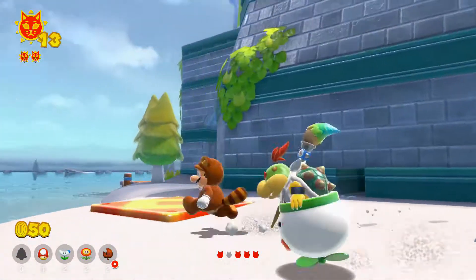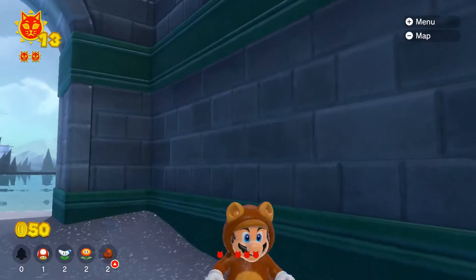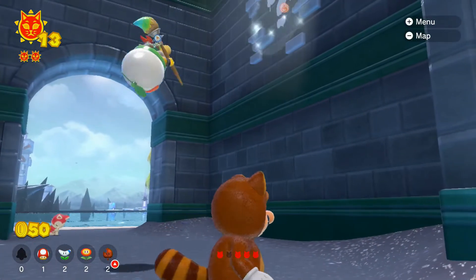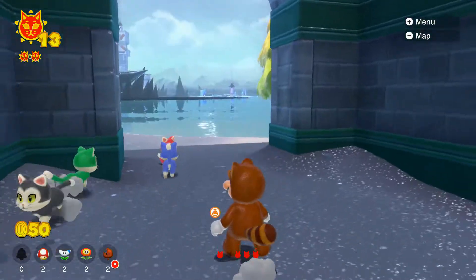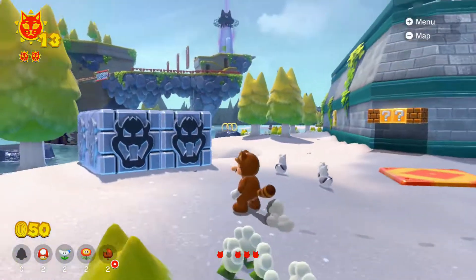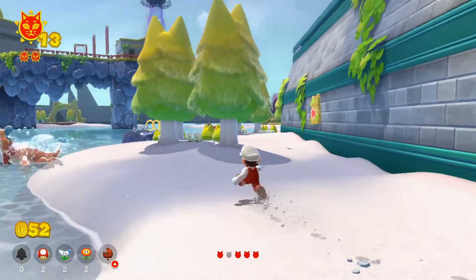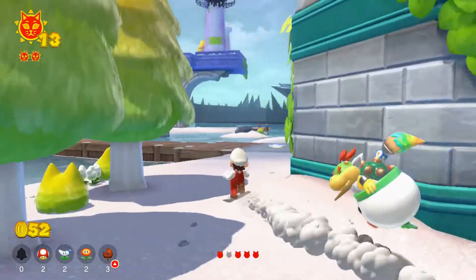Now we just need to figure out where the next one is. I do see there's something up here. Get Bowser Jr. up there — there we go. I think there's something we may have to grab up here. A mushroom, nice. There's also another fire flower, but I don't think we really need any more of those.